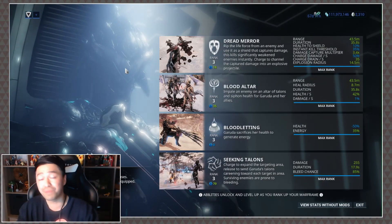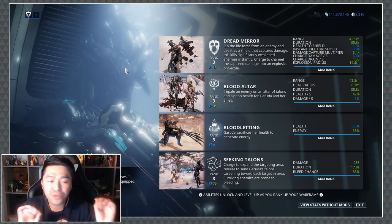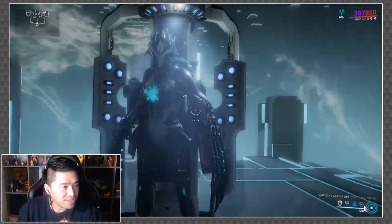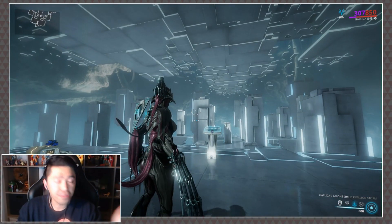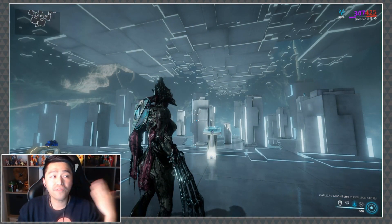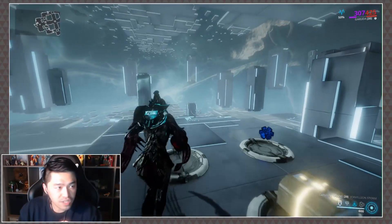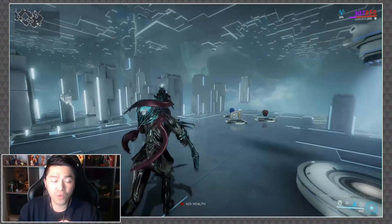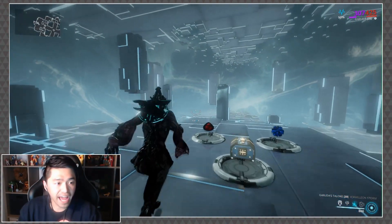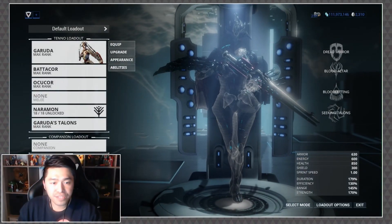Her passive is being blocked on screen, but I'll read it: as Garuda nears death her damage increases, and she can slash with her talons if no melee weapon is equipped. To demonstrate — at full health, if I use her Bloodletting ability it halves her health, and at 50 health she gets a 50% damage bonus. When she regenerates, the bonus goes away; halve again and that 50% bonus returns.